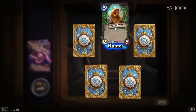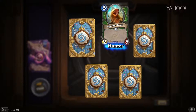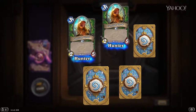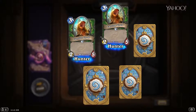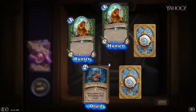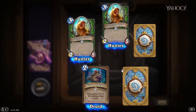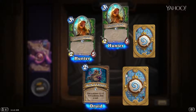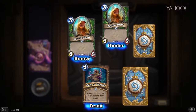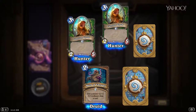First up, Carrion Grub — 3-mana for a 2/5. It's a beast. Very not good, I'm not a fan. Another Carrion Grub — just in case you wanted to double up on that bad boy. Mark of Y'Shaarj — I don't know how to pronounce these World of Warcraft words — give a minion +2/+2, and if it's a beast, draw a card. It's a hunter card. It could see play — it's a nice little cantrip.